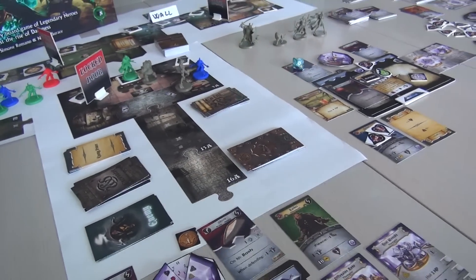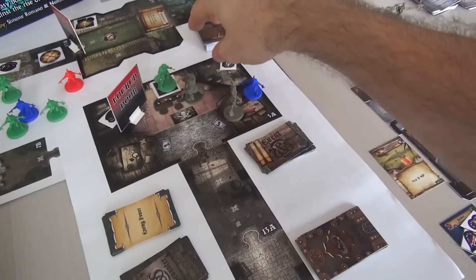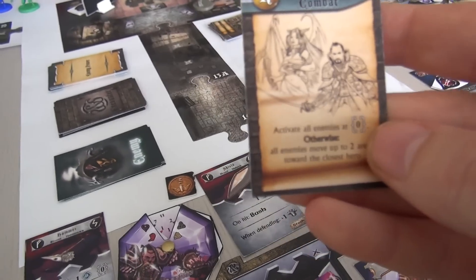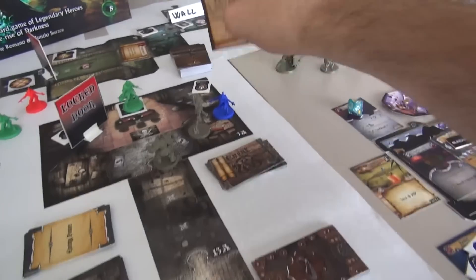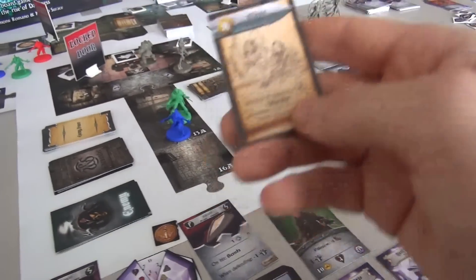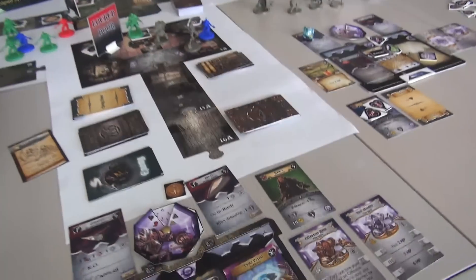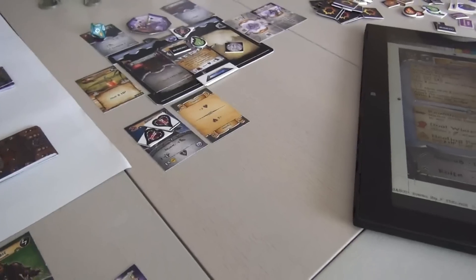We are done with the round. At the end of my earlier turn there were no bad guys, so I skipped the encounter card. Now at the end of Shay's turn with bad guys on the board, we draw an encounter: Close Combat — activate all enemies at zero range. Both enemies are at zero range, which is a problem. If I had been further away, this guy wouldn't activate — only Captain Jack would. But since we're both standing next to enemies, they both activate.